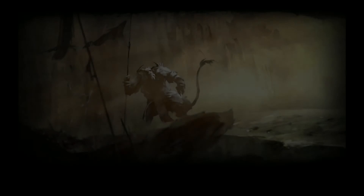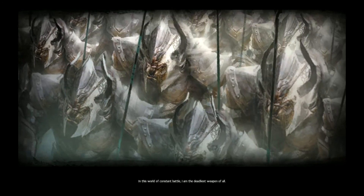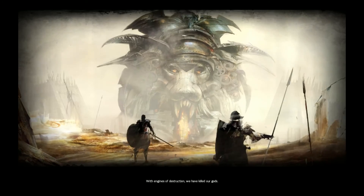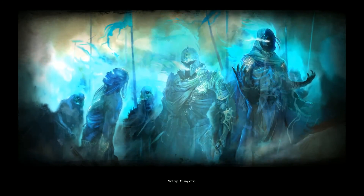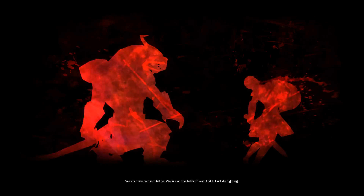I think this should be a cutscene. 'I am a Charr. In this world of constant battle, I am the deadliest weapon of all. I respect no authority but the clenched fist of my legion. With engines of destruction, we have killed our gods. We reclaimed our homeland of Askelon and planted victory banners on the graves of our enemies. Yet if we waver, it could slip through our claws. Victory at any cost. The Blood Legion is my mother. The Blood Legion is my father. We Charr are born into battle. We live on the fields of war. And I - I will die fighting.'